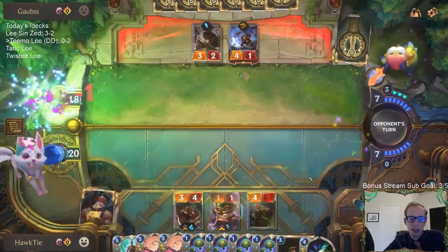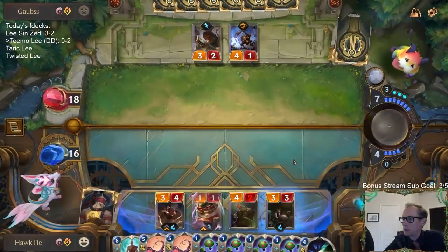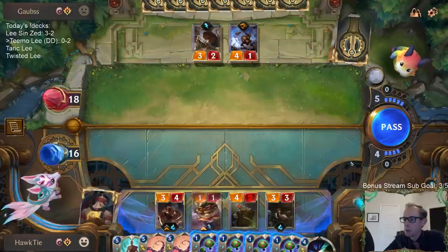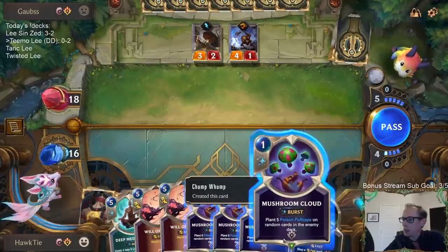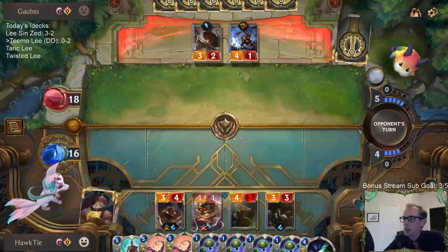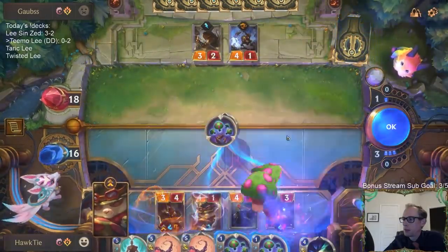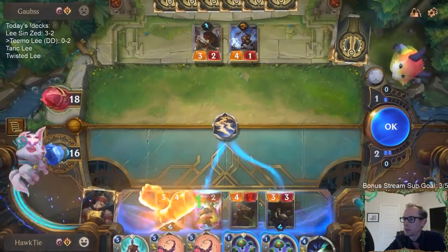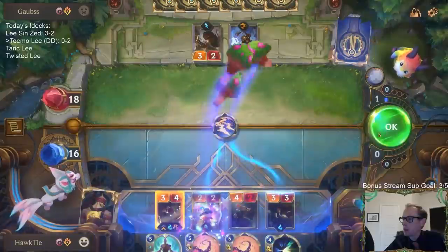Steel Tempest could be decent — I could see playing a couple Steel Tempest. Down to 16, that's fine. I'm not going to keep Deny available if I start casting mushroom clouds — that's the bad news. The good news: they will have a bunch of puff caps. I think if they let us go to the next turn, we'll be pretty fine.